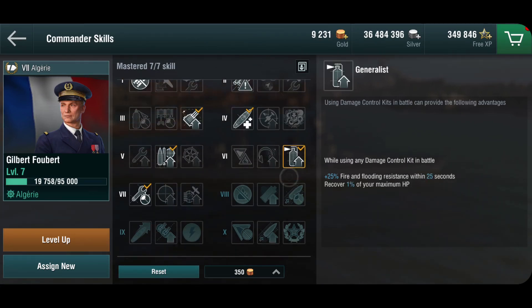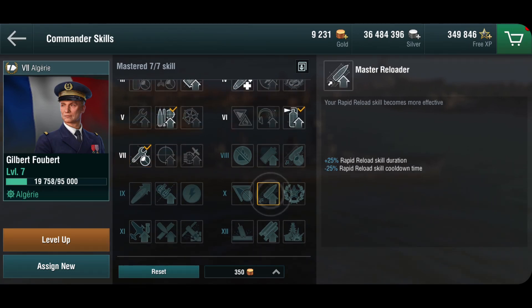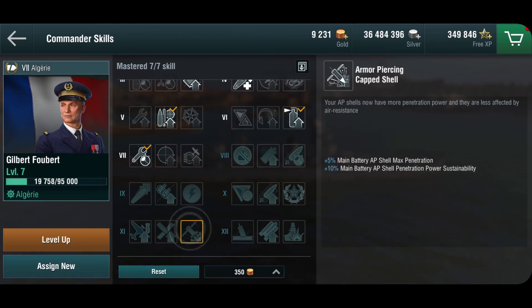Then I do have Generalist in the next slot — Exploit Weakness is a good choice as well. The Generalist here is just for a little bit more survivability, because I do find that if I do get shot at, things tend to be a little on the sketchy side. Which also brings us to Fully Prepare to get the repair kits — she does not have a huge amount of health. And then Master Reloader obviously is one of the aims. In terms of shells, for these kind of ships both would probably be a good valid choice, but I do like the armor piercing shells. Against other cruisers they are very, very effective, as long as you're not giving broadside because they can do the same thing back at you.